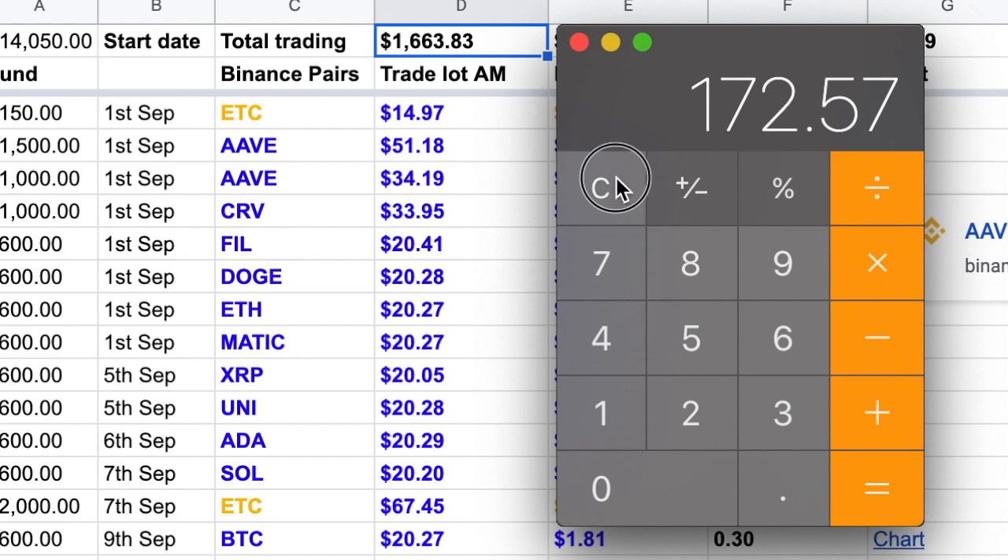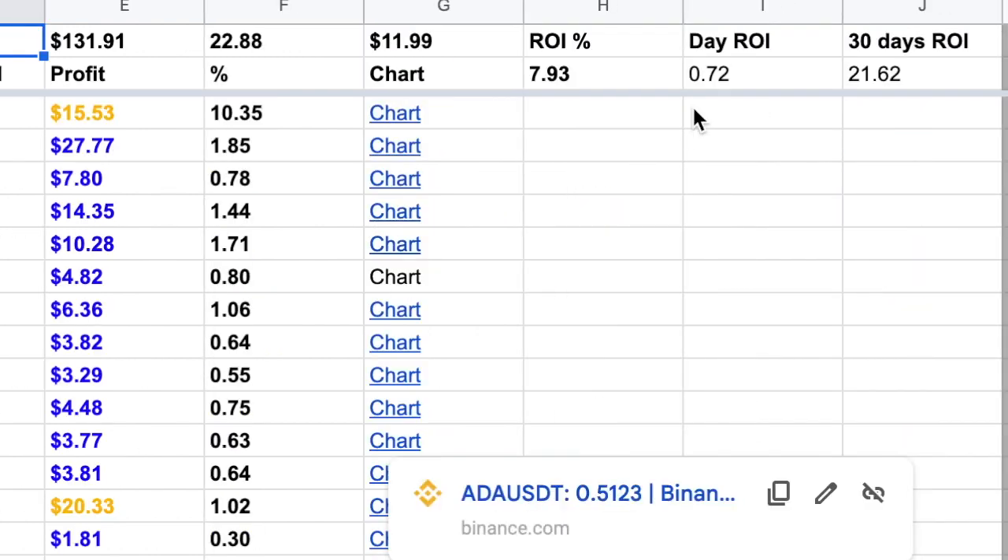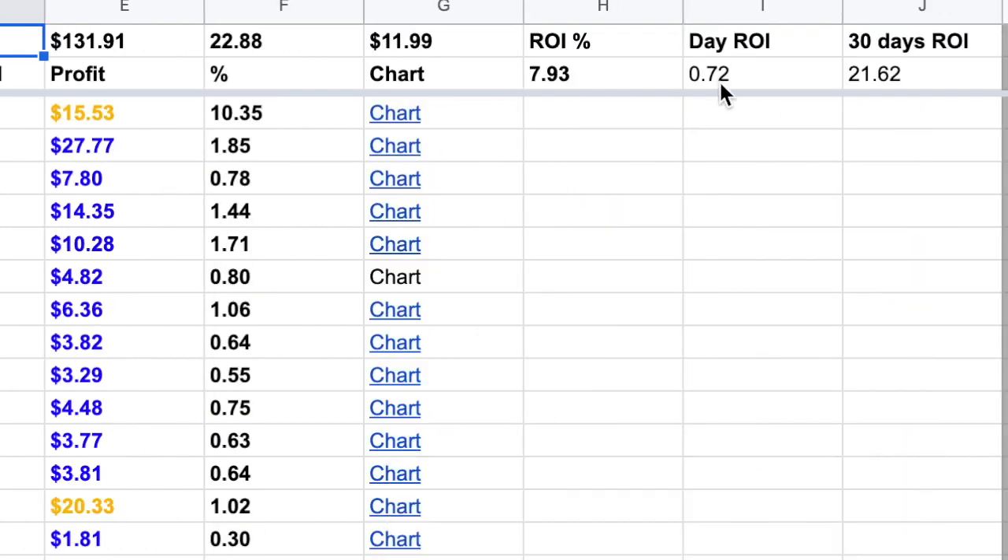Let's divide that by 11 — that's $15 a day. Times that by 30, so I should be looking to make around $450 to $550 at the end of 30 days. And if you look here, I'm getting on average about 0.72% a day, which is brilliant.